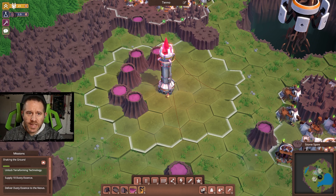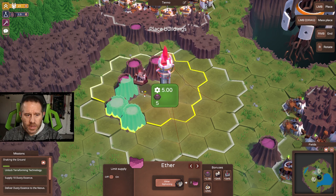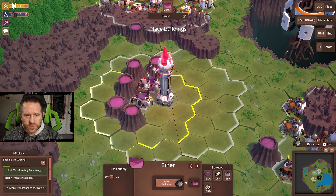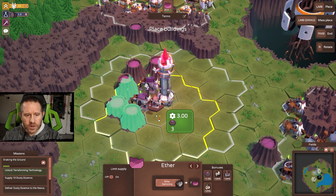Each of the colonies has its own resource management. Here presently we have no resources whatsoever — something we're going to have to sort out. What we need for this one is ether, and ether is gathered from the ether geysers. Getting a couple in here is going to give us quite the overlap; these have a bit more range.